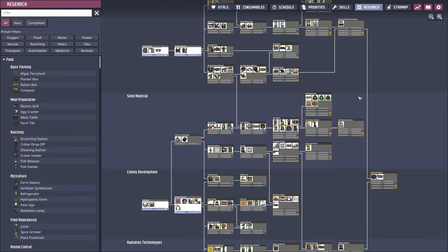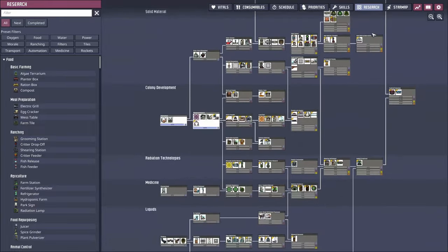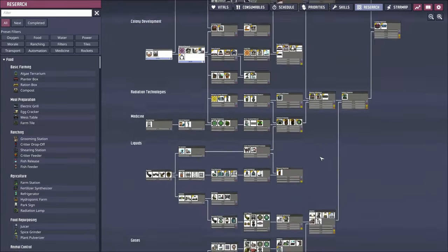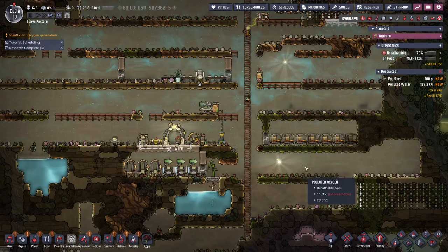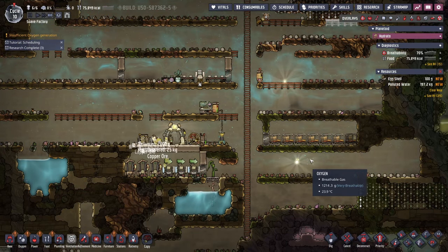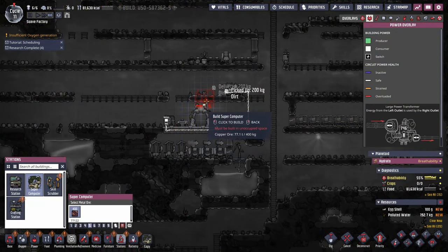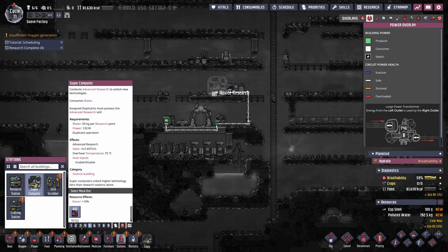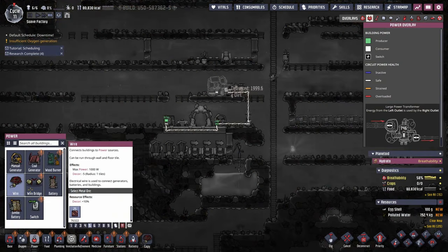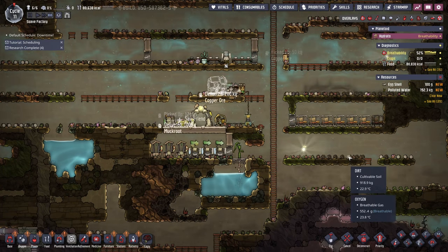Just making sure the research queue is fully stacked all the time until we need to do a big build project. Placing down the supercomputer is going to allow us to research harder technologies - it's also going to put a big dent into our water supplies as well.